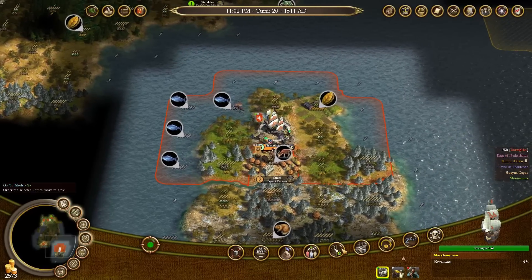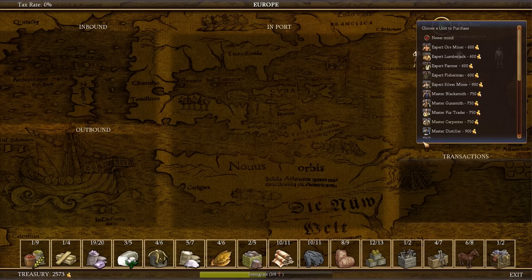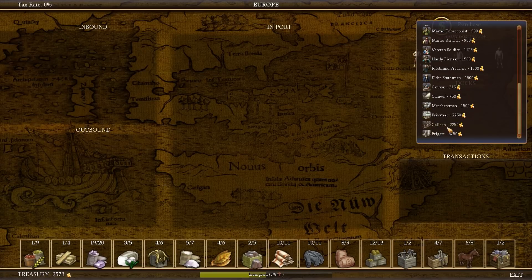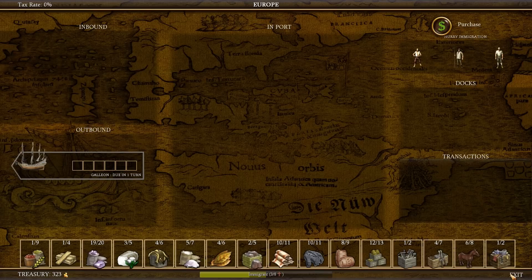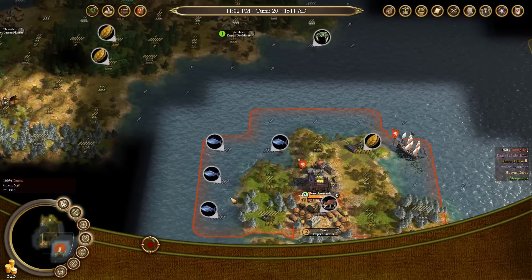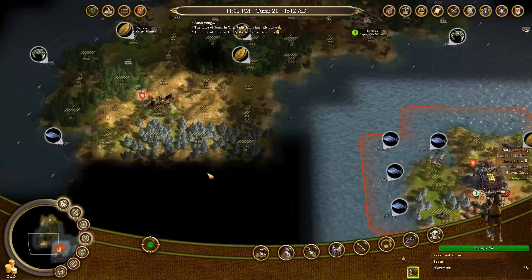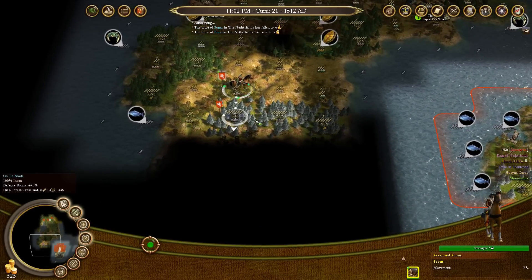I'll sail this ship back to Europe. I can also buy the galleon now — 2,500 gold. I don't have enough gold to buy guns, so I'm down to 323 gold. Like I said, you don't want too much gold sitting around, because if the king asks you for gold, the more you have the more likely he is to ask for a lot.